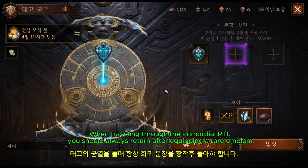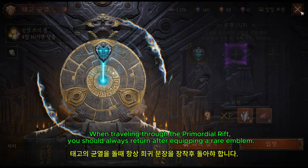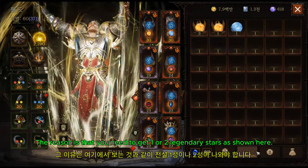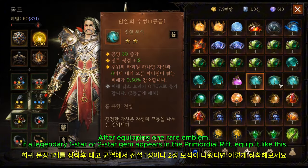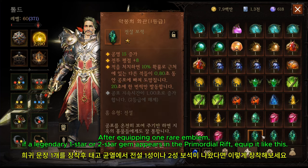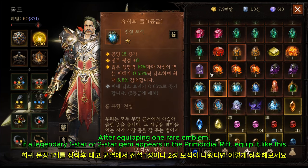When traveling through the Primordial Rift, you should always return after equipping a rare emblem. The reason is that you need to get one or two Legendary Stars, as shown here. After equipping one rare emblem, if a Legendary 1-Star or 2-Star Gem appears in the Primordial Rift, equip it like this.